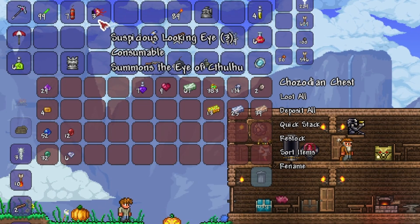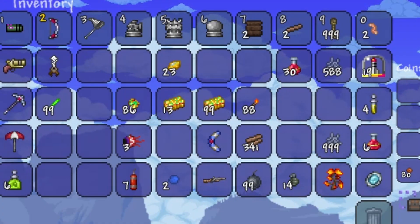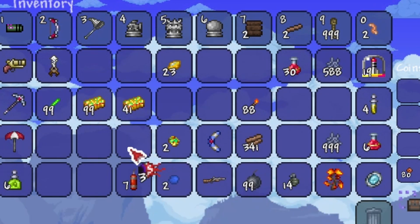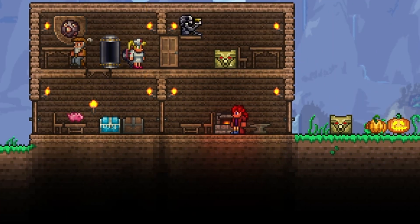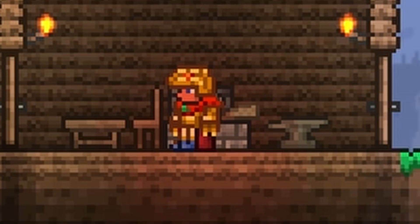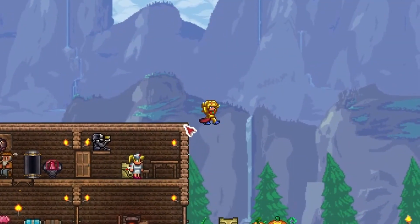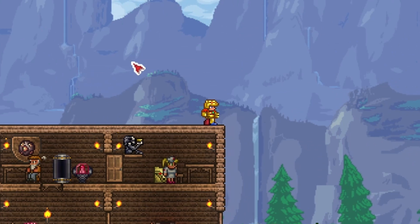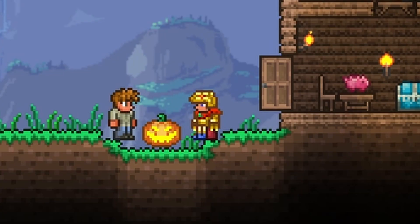Now that I've got all of this chozite, let me put it together and make something special. Look at all of the chozite bars! I'm going to be honest — I do not rock this fit. That's right, I've got the full chozo prototype armor! The chozite armor allows you to slide down walls so you can wall jump, gives you some defense, and is a material for an even greater item upgrade later on. The spacer would be our next upgrade.